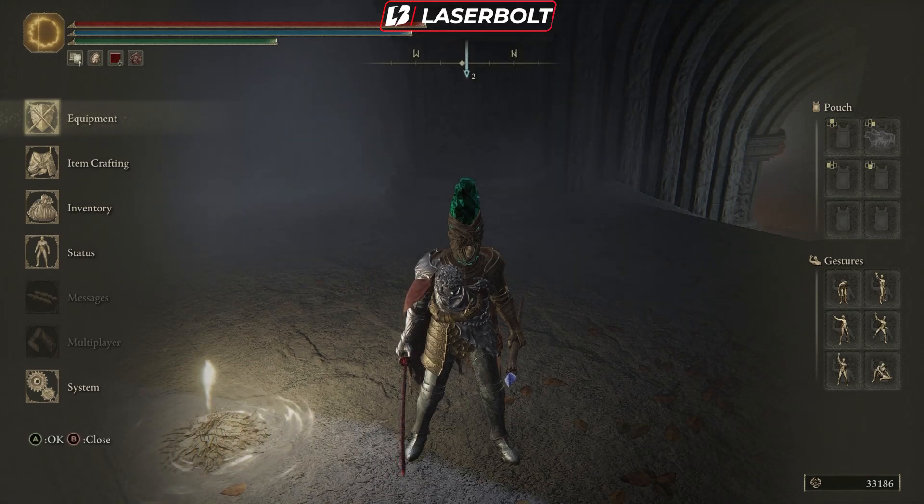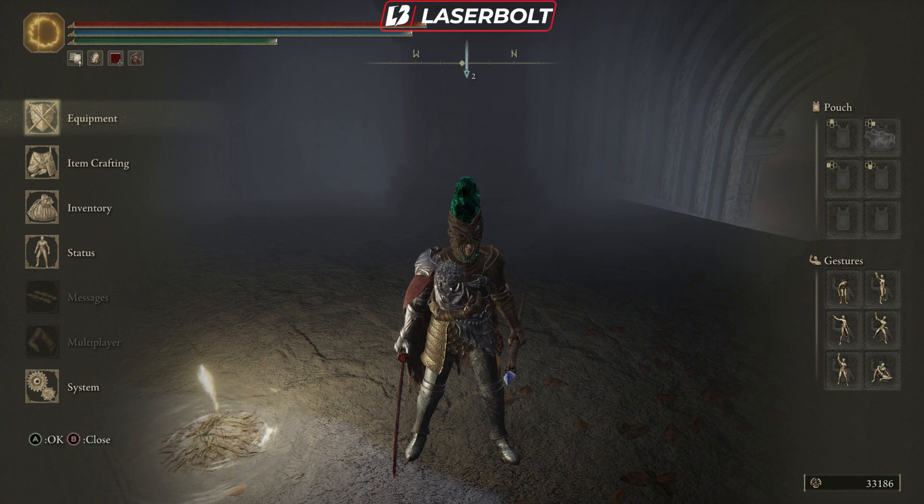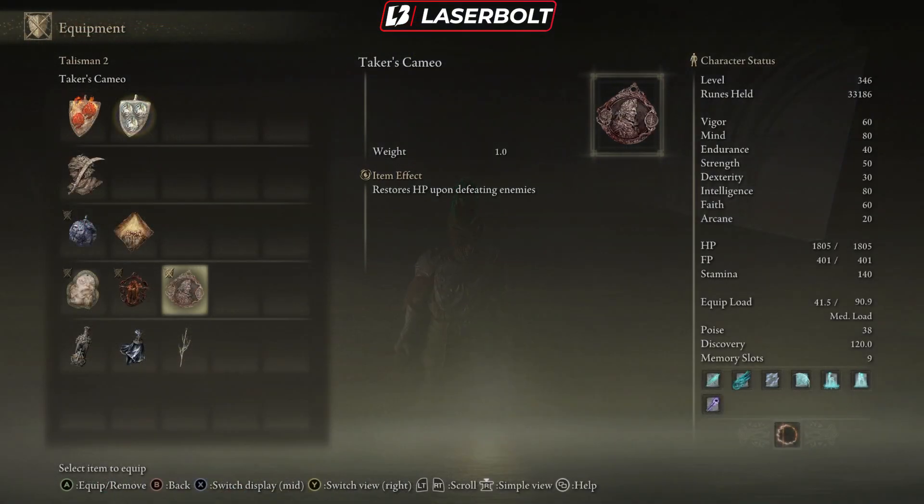Welcome to another Elden Ring video. Today I'm going to present one of the best talismans currently available in the game: the Taker's Cameo. Basically, what this talisman does is it allows you to restore your health upon defeating enemies. Paired with the right build — like the never-die build I'm going to show you — you're going to need this talisman.